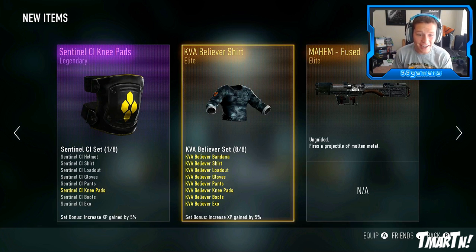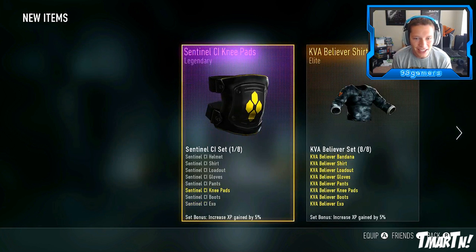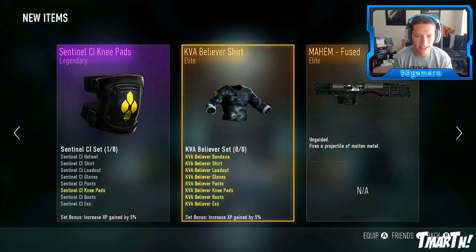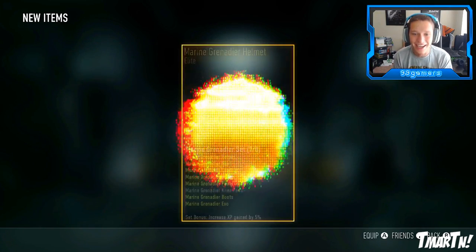Did you guys hear that? Listen to that - oh! Damn, that was awesome! Our first ever piece of legendary gear right there - Sentinel CI knee pad. Of course it's a pair of knee pads... of course it's a pair of knee pads. But at least we got something! That was some awesome music that got me hyped!